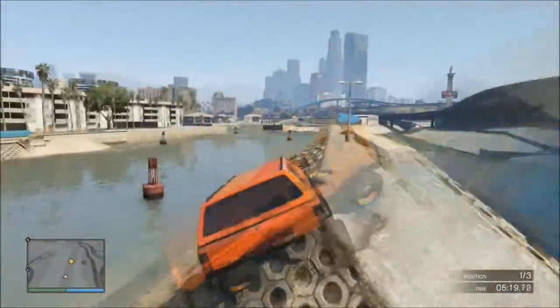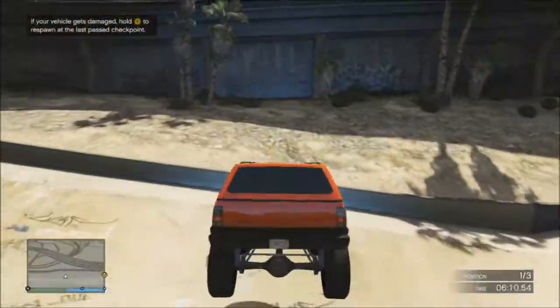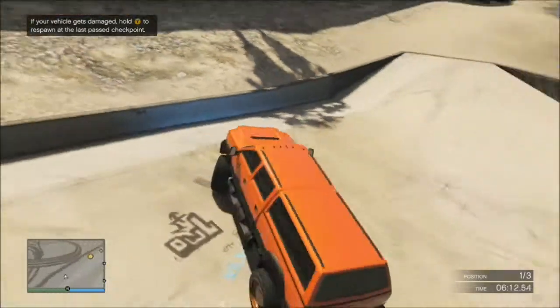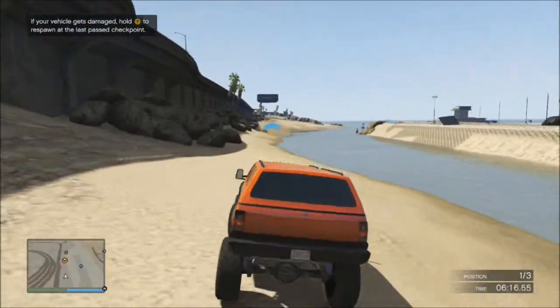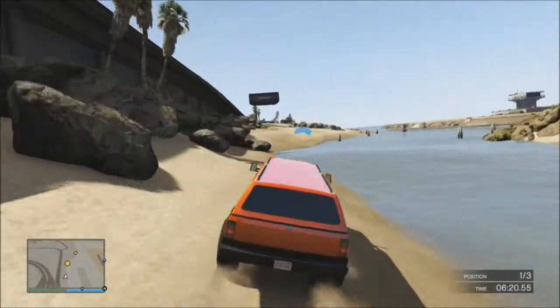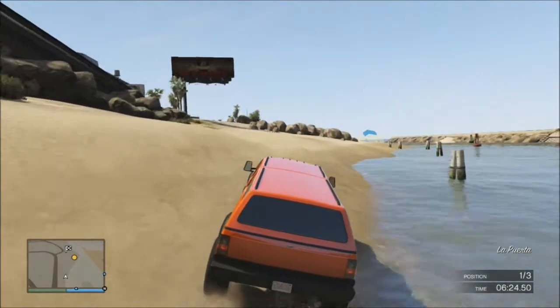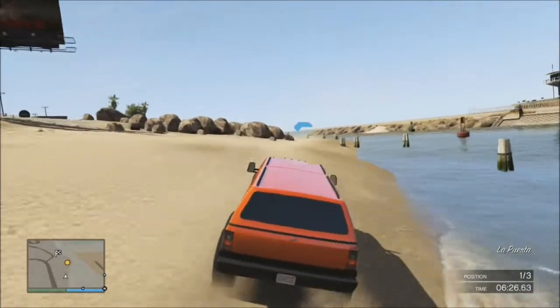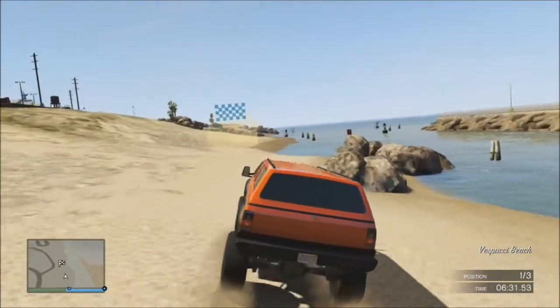I've done it with muscles, sedans, coupes — everything. Off-road Sand Kings are probably the best for it because the engine's in the front and you have the big bit at the back, so if that goes down in the water it's fine. And after you've driven along that big strip and jumped over the drain pipe or whatever it is, just drive down the beach and there you have your finish line.